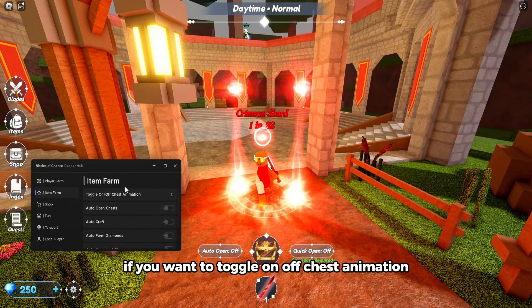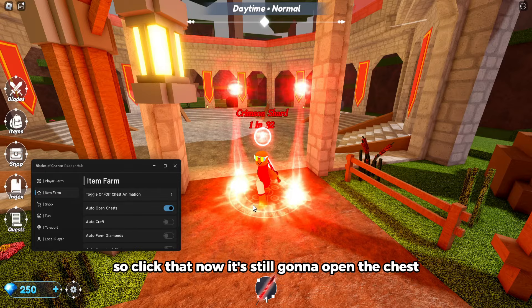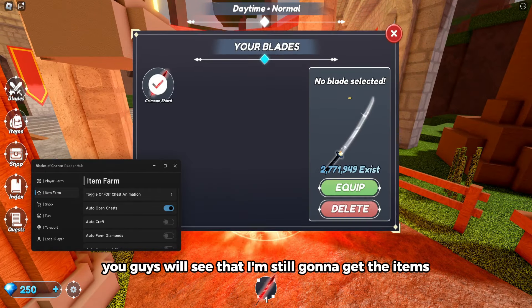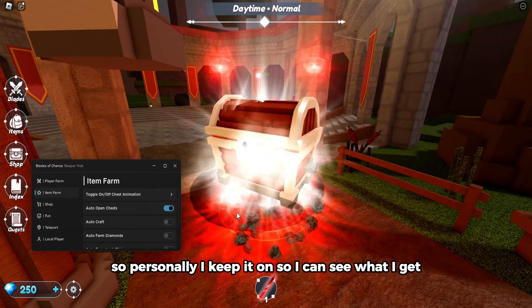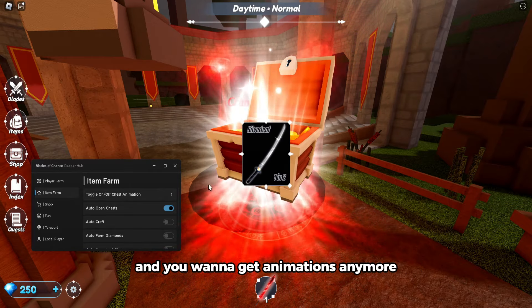If you want to toggle on or off the chest animation, this will disable the animation. Click that — it's still gonna open the chest, and if you go to items you'll see I still get the items, but it just disables the animation. I keep it on so I can see what I get, but if you don't want animations just turn it off.